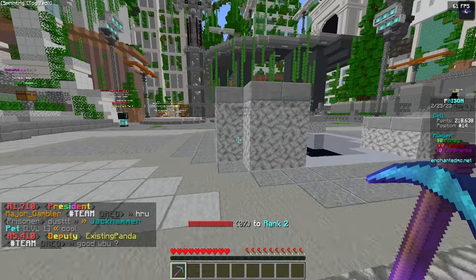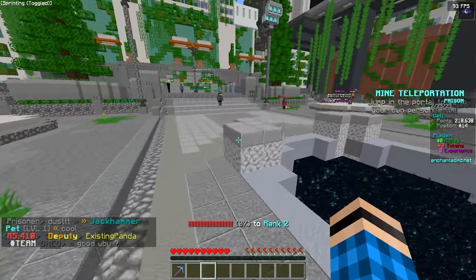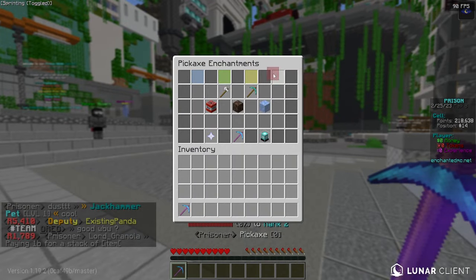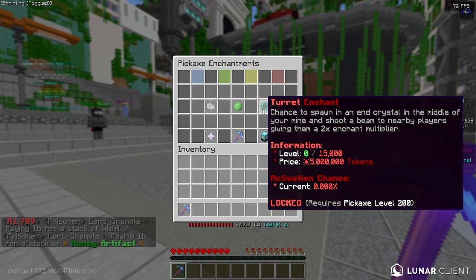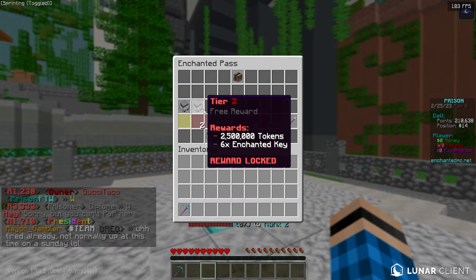The Ghost enchant has a chance to spawn floating pickaxes, and so on. Tier 3 enchants include Freeze, Ice Cold, Nuker — they have so many cool enchants and I'm stoked to try them all. Obviously I've got to grind a little bit because my pickaxe has to be level 200 to even get access to the Turret enchant, but hopefully by the end of this series we'll be able to do it.